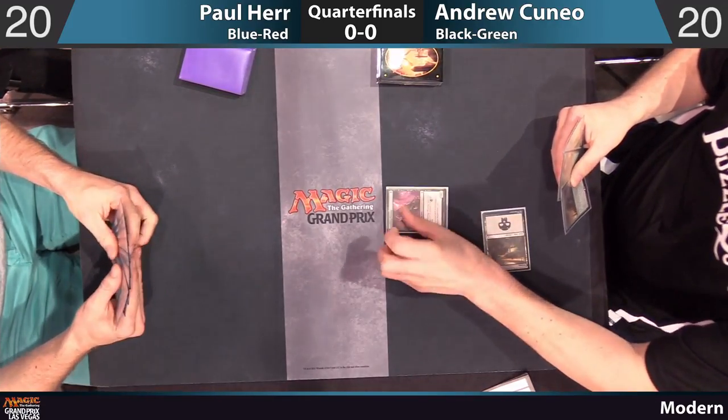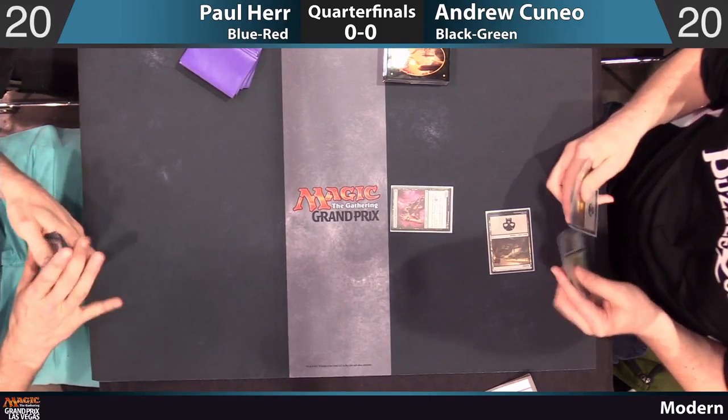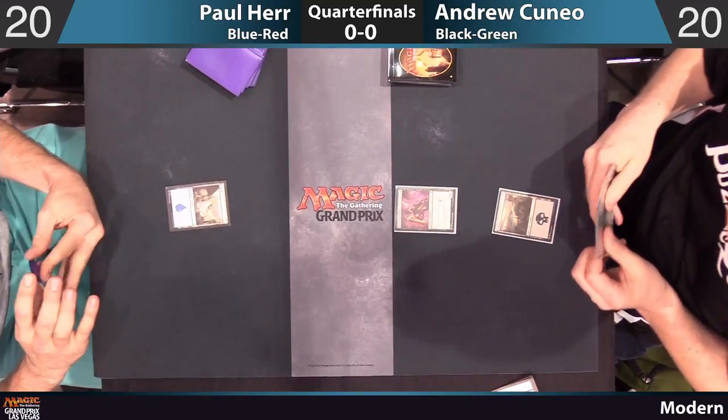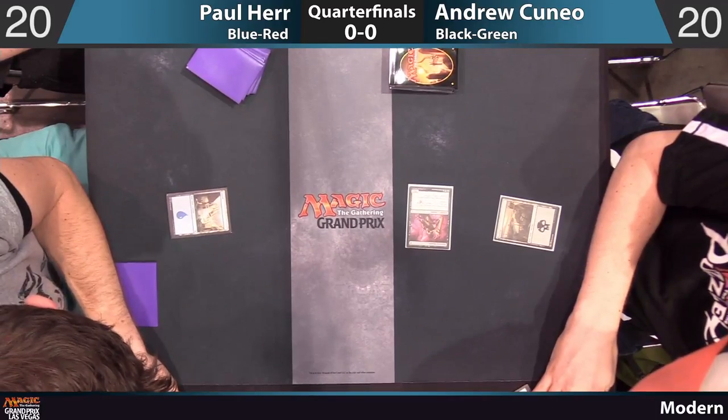Andrew, as the number four seed, is on the play. He mulled to six. Let's see what Paul's working with. He's going to kick things off with an island. Andrew has the one drop — it's a Festering Mummy. He chips in for one point of damage.